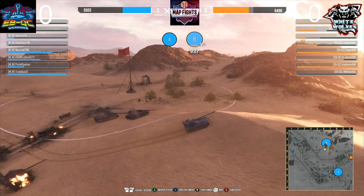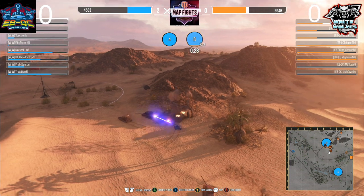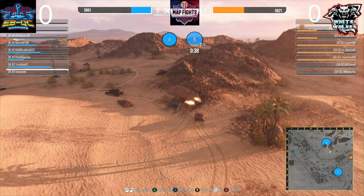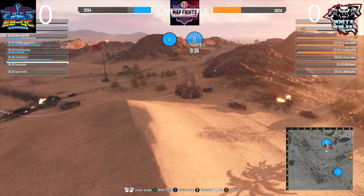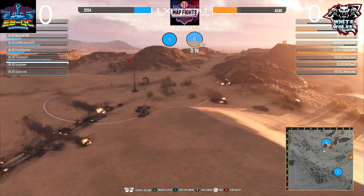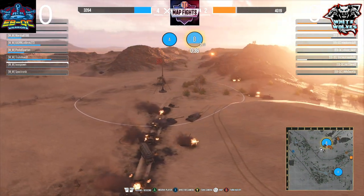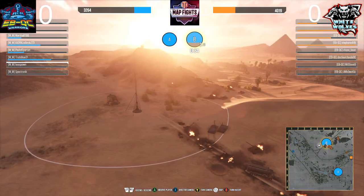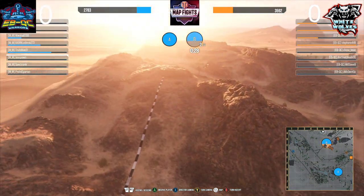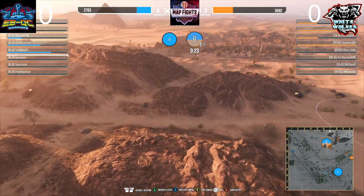Concept 1B taking a little bit of a beating, tracked out in the open. Bat Chat 25 ton coming over the top putting in a shot — good takedown. Conqueror here, the 257 coming in to try and intercept the Bat Chat. Bat Chat is still able to put out multiple shots with that clip. EBQC still has a lot of health on their side, while White Wolves has three people that are one shots right now: Marshall, Elite Storm, and Lone Killer.